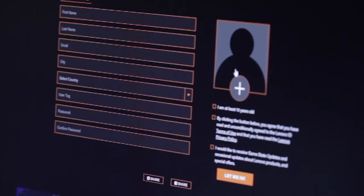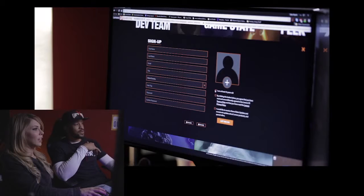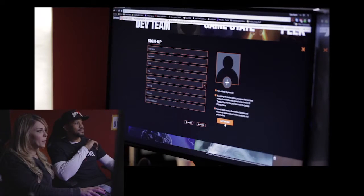So I just go to sign up and join. Oh, I can put a picture? Yep, you can add your picture. I can say, 'Yes, I'm 13' — I am at least 13 years old. And then you agree to all the stuff, and then you're like, 'Let me in!' And after we fill out all this info.